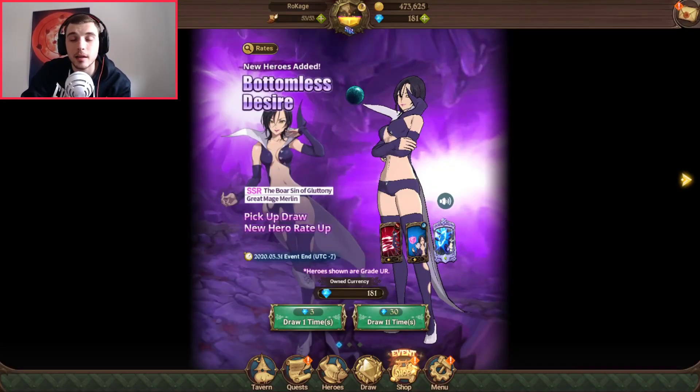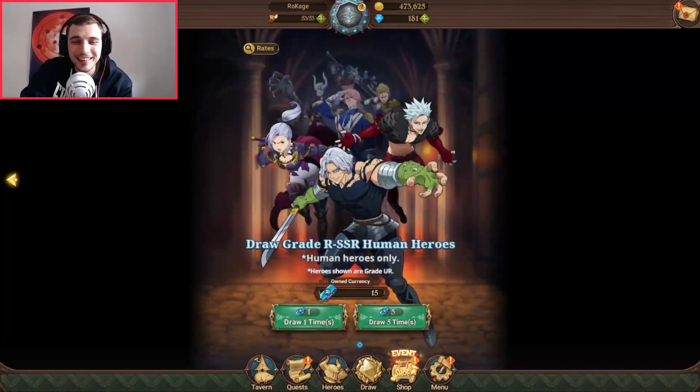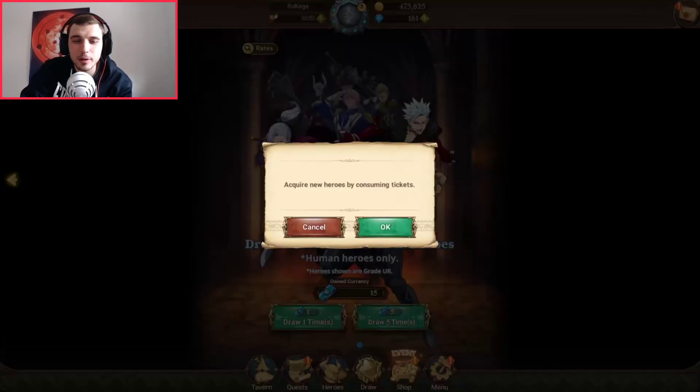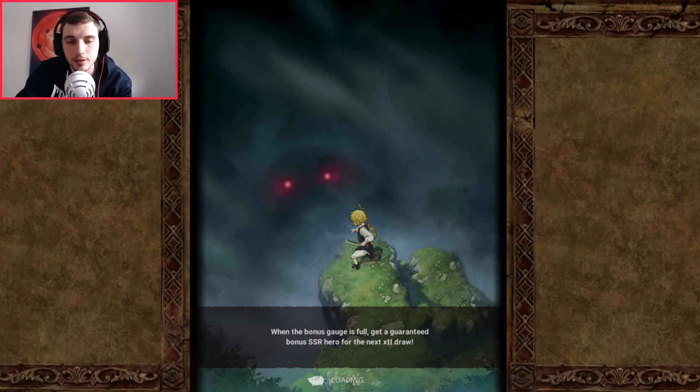I'm stopping — 181 gems left. Green Merlin acquired! I have three more multis here, so I'm going to do three multis and then end the video. I can get a pull and SSR here.